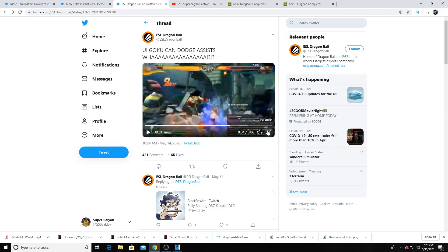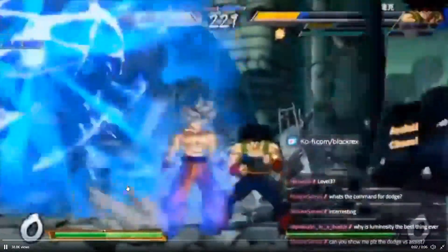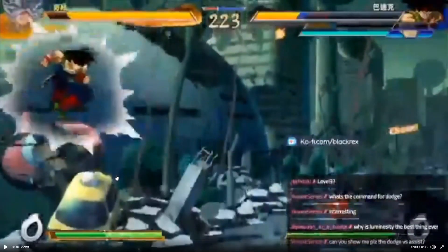Supposedly he has been streaming UI Goku gameplay since it came out for the Japanese version, so if you want to check him out be sure to do so. As you see right here, he not only dodges the dash attack but he also dodged the assist from Vegeta at the same time — the Big Bang Attack assist.